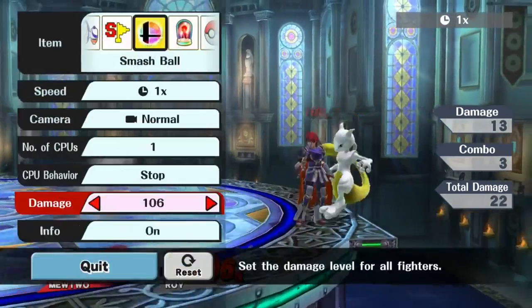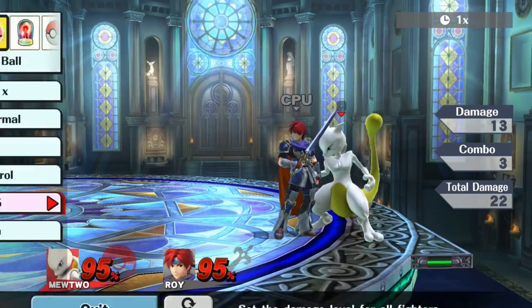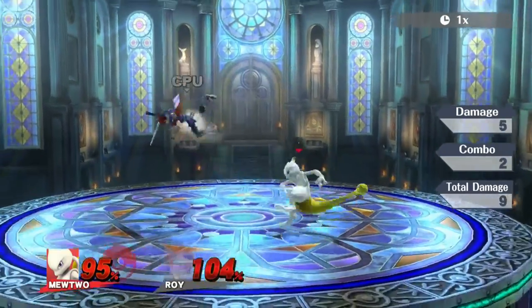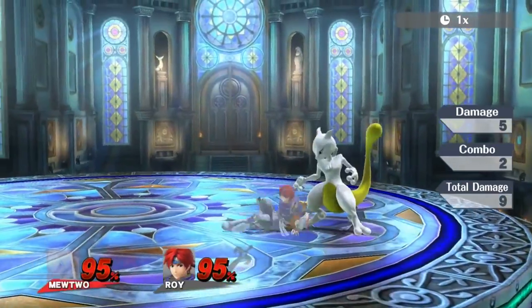Also, this combo works as low as 90. I'll see if I can try 95. Hit stun cancelling is barely in effect here, so that's a bit more proof to the plan. And as I said before, all of these three things are essential — you have to dash in order to get it.